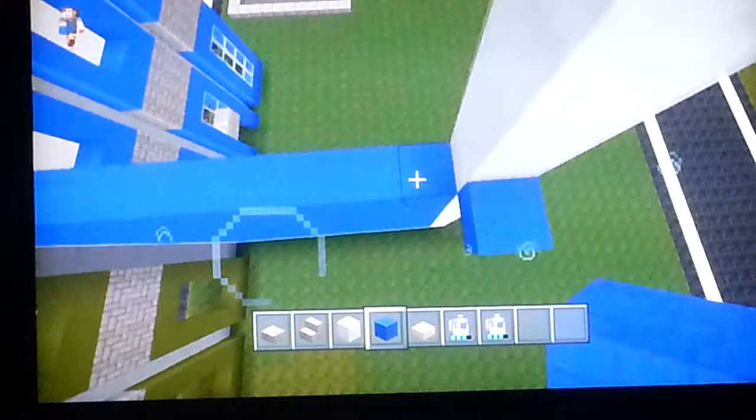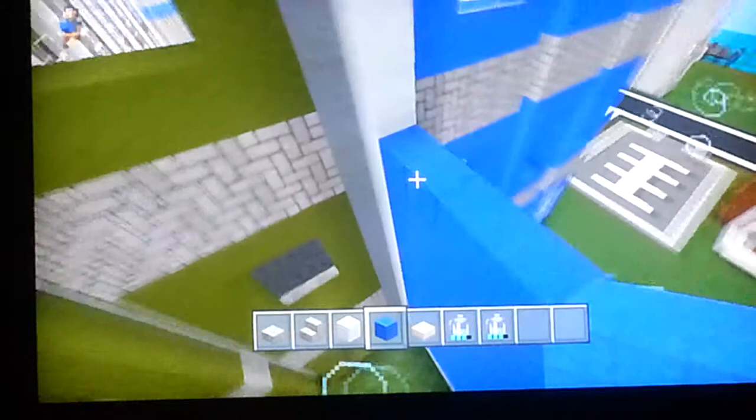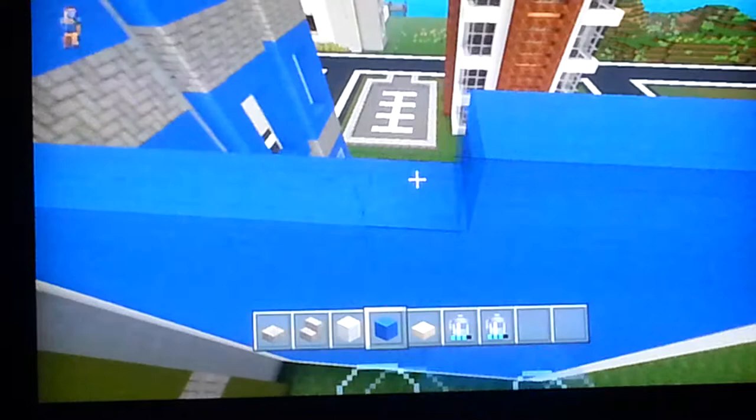This is gonna be another wall right there of the same color as the windows. For this part, I don't know how we're gonna do this because I was probably gonna double-stack the walls, with a pillar of course, that design. But I don't really know.